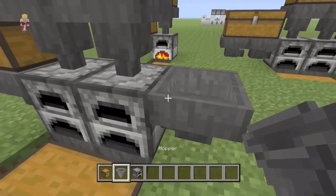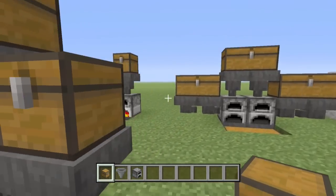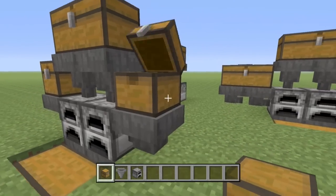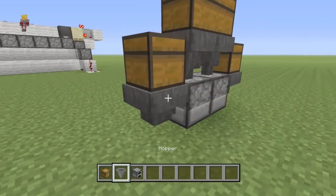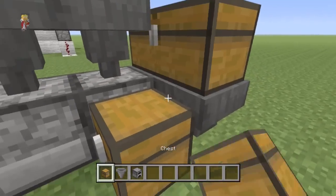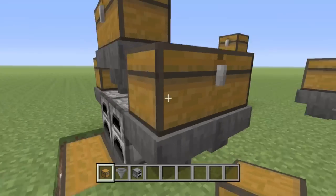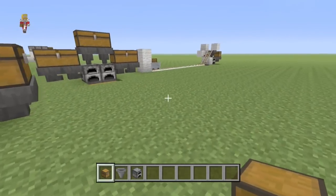And then if you want to double this up to make it a bit of a steroid one, all you've got to do is do the same thing again but sort of flipped, if you like. So another hopper there, another hopper there, chest there, chest there. And then if you need more fuel space — if one chest full of blocks of coal isn't enough — you can either put another chest on the side there, or you could put a hopper on the back, which makes it just a smidgen smaller from the front, with still the same amount of storage space. So that's a really cool way.